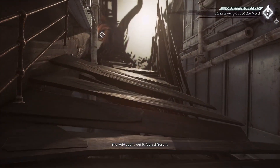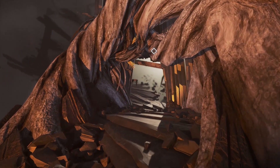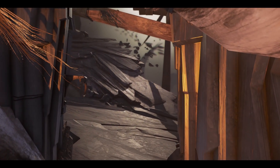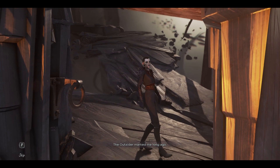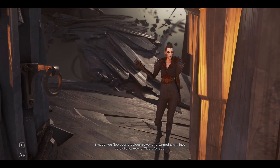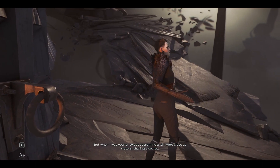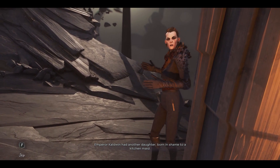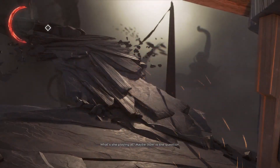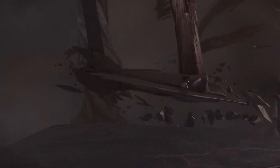Another strange visit to the Void — it feels different this time. Those runes don't bode well. [Delilah] 'Surprised I can pull you into this place? The Outsider marked me long ago. I made you flee your precious tower and turned Emily into cold stone. How difficult for you.' And here we begin to hear Delilah's backstory — how she became who she is.